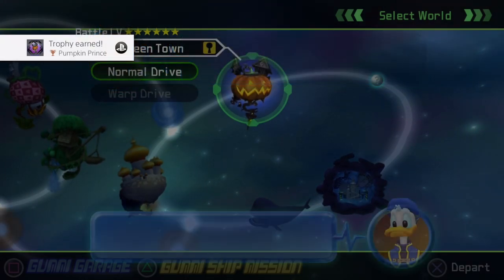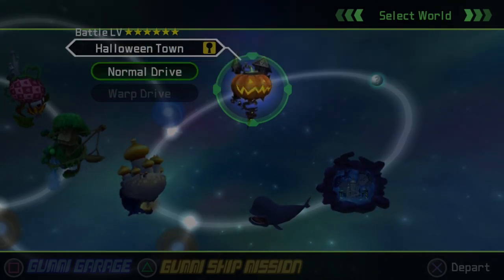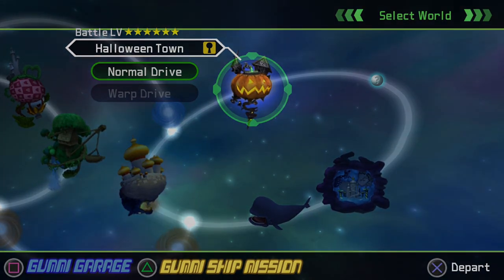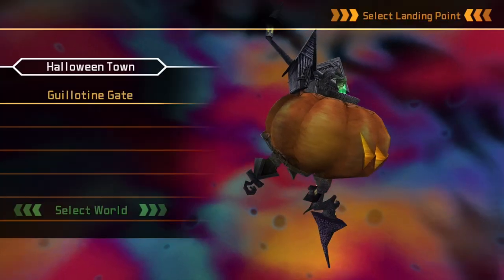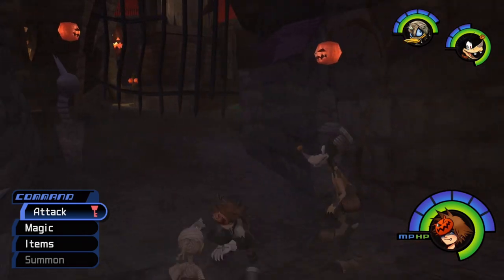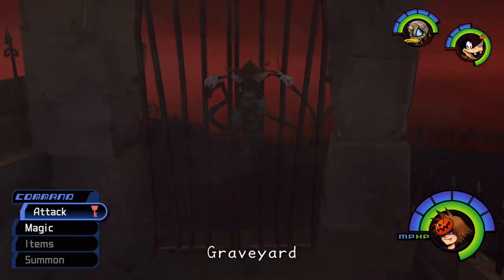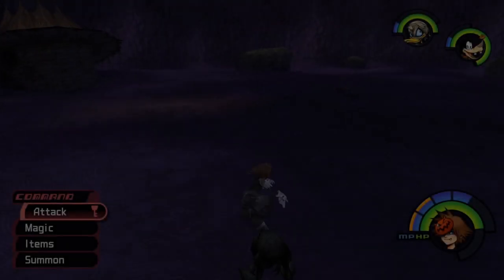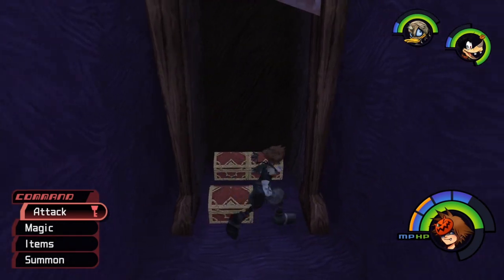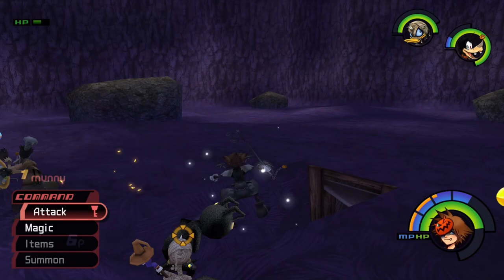I guess that's it for Halloween Town. I think magic is as good as Donald's now — no way, not in a million years. Why don't you go see Merlin and work more on your magic? I was actually going to do just that, good sir. This is going to be worthwhile — what we're going to do is run back to where we fought Oogie Boogie because I believe I saw an area that we could descend underneath Oogie Boogie's house. Yeah, this spot right here — where does this lead? It leads us to three chests. That's actually kind of major. Let's go ahead and defeat these baby Heartlesses.